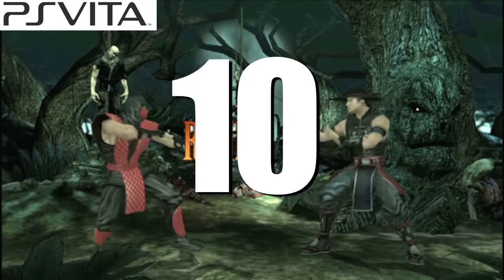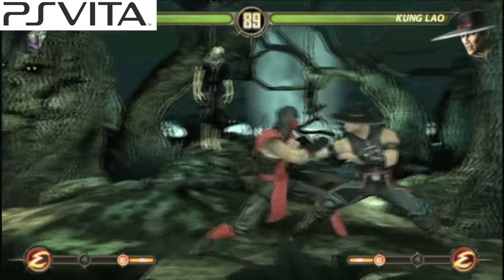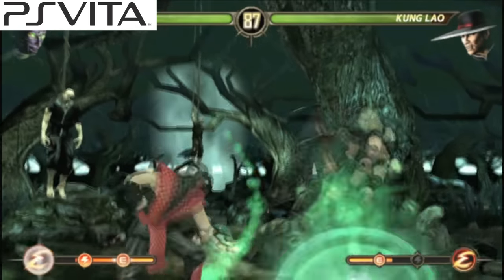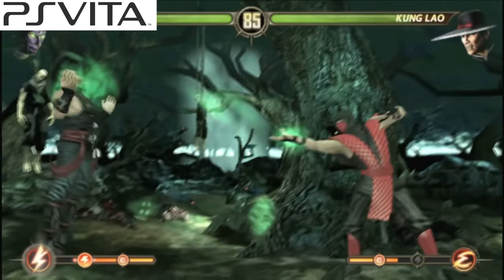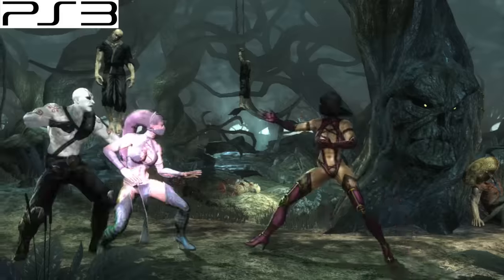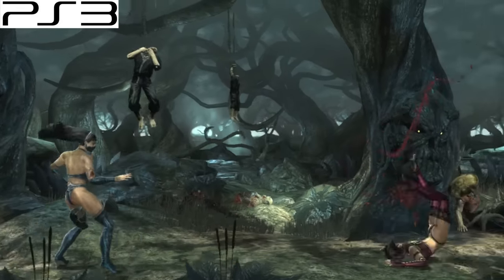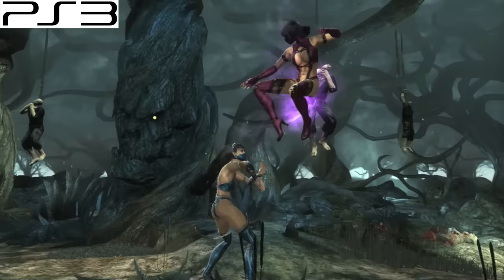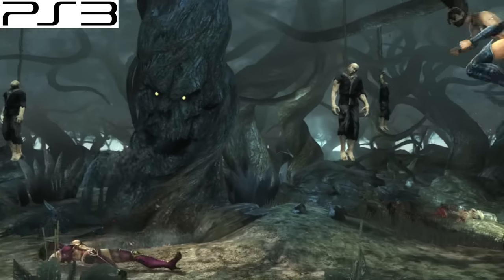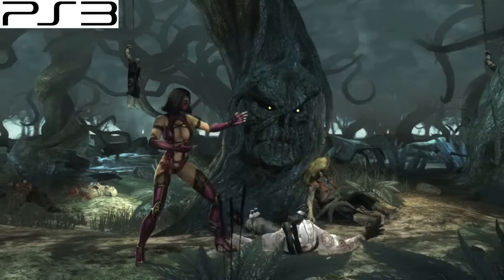Number 10: Mortal Kombat. Right off the bat, you'll notice the graphics don't look quite as good as it does when you saw it on the big screen. But there is a trade-off, and in my opinion, well worth it. The game runs at a blistering 60 frames per second, perfectly on par with the console version. Thanks to the D-pad on the PS Vita, combos you've learned while playing on the portable handheld are easily executed when moving back over to the console. The only downside are the graphics, but in all honesty, you don't really notice after playing for a few hours.